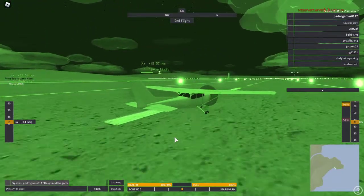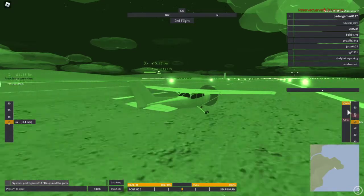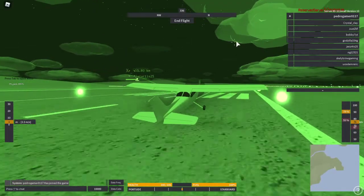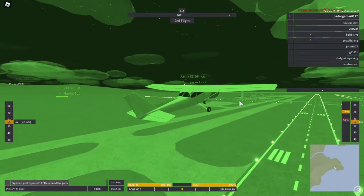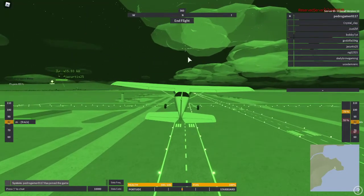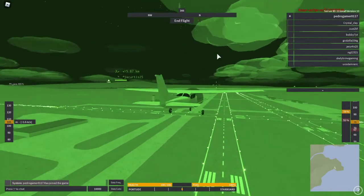If you hold W, that will increase your throttle, and if you want to decrease it, just press or hold S. Normally planes have gears, so just press G and that should pull up your gear. Now that you've taken off, there's a variety of controls.